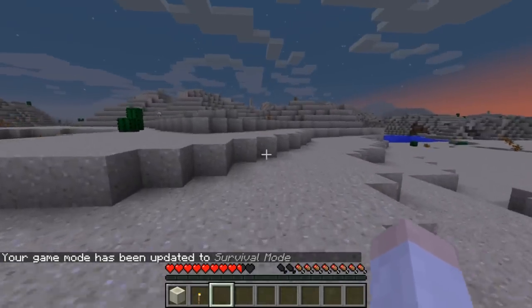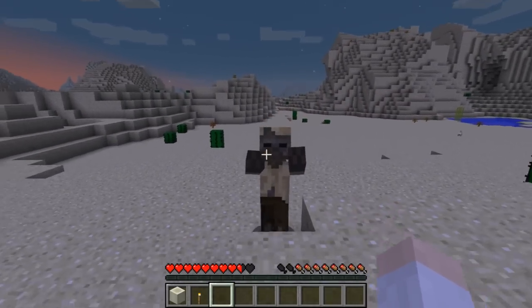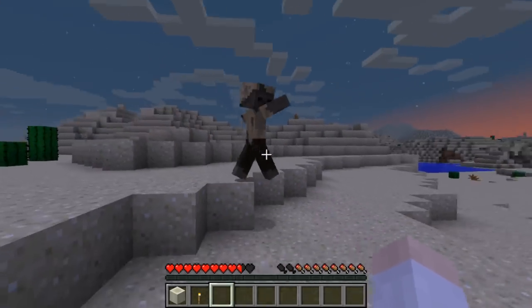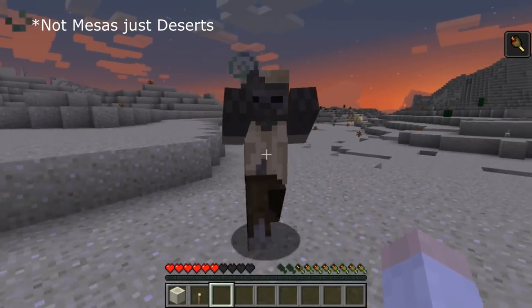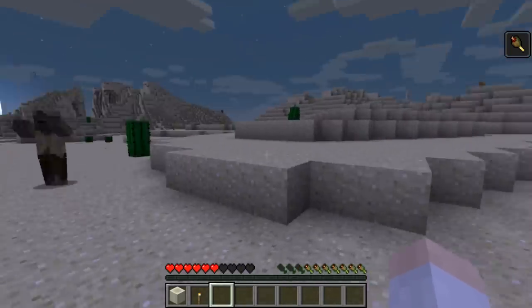In this snapshot we also have some new mob variants. One such variant is a variant of a zombie called husk. These husks basically spawn in warm and dry areas - mostly in deserts and mesas. When they hit you, they give you hunger for 20 seconds, which is a unique property of this mob.